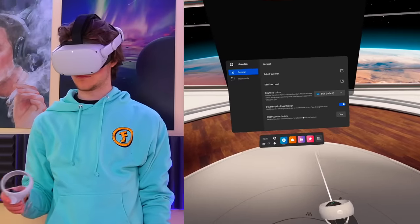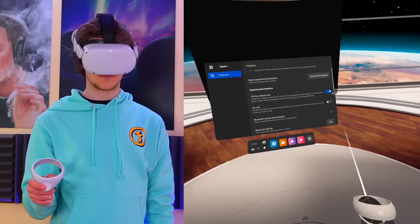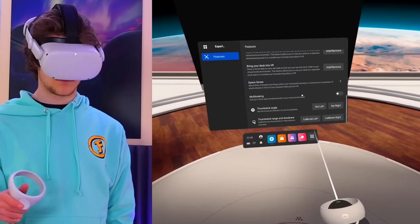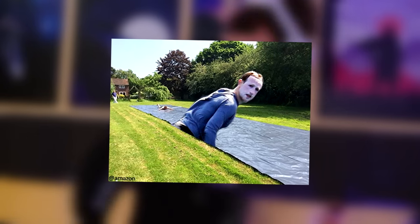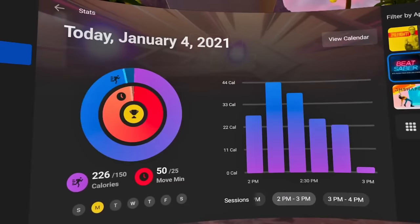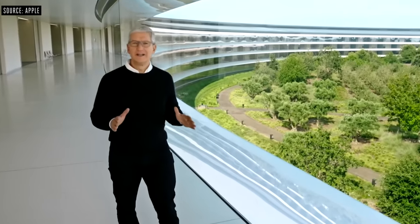Life hack number 21: if you enable it in passthrough settings, you can double-tap the side of the headset to enable passthrough. Life hack number 22: turn on 120Hz mode by going to Experimental Features — just bear in mind it drains your battery faster. Life hack 23: you can enable multitasking in experimental settings, allowing you to have multiple windows open at once. Life hack 24: set up Oculus Move, which is essentially Oculus' fitness app. You can enable the Oculus Move overlay, which gives you activity rings to complete.